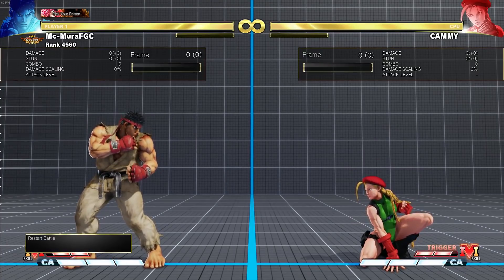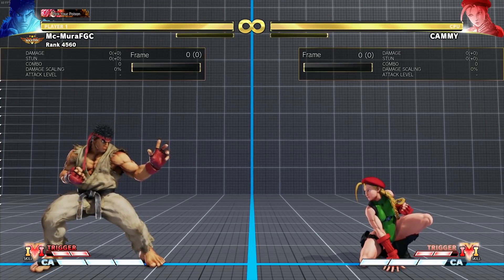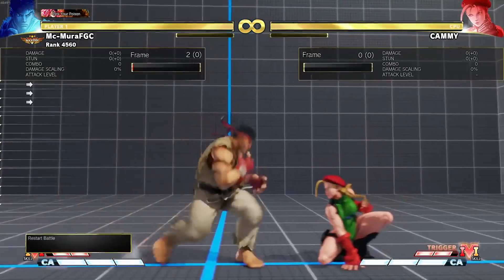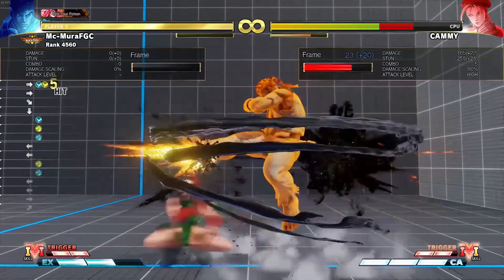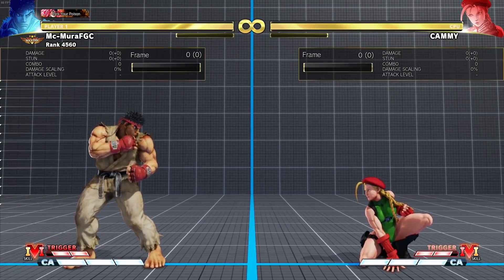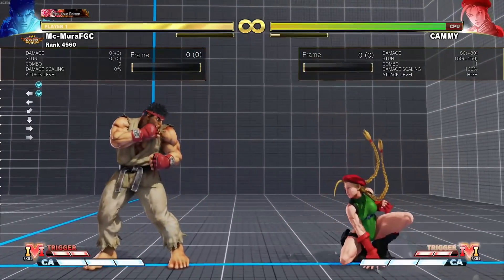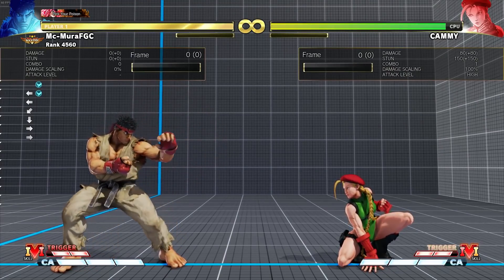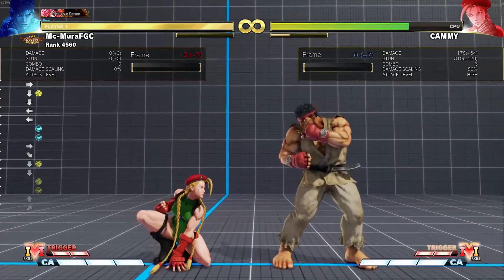Ryu's entire pressure game is so much better. Before, you would either use donkey kick and get no meterless okizeme, or use EX Tatsu for okizeme but spend a bar. Now meterless Ryu gets that. To compensate, Capcom nerfed Tatsu damage — each hit does 10 less damage — but it's understandable because the Tatsus are now outstanding for his pressure game.